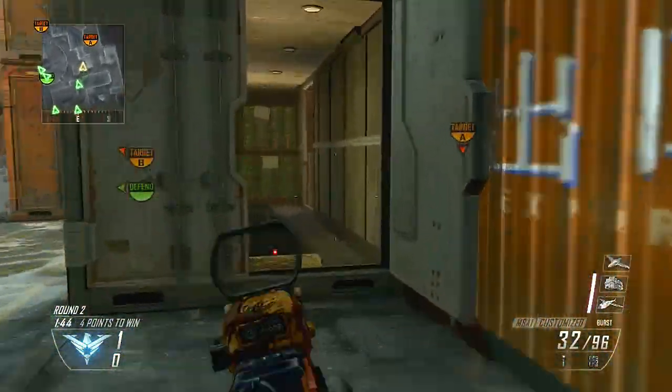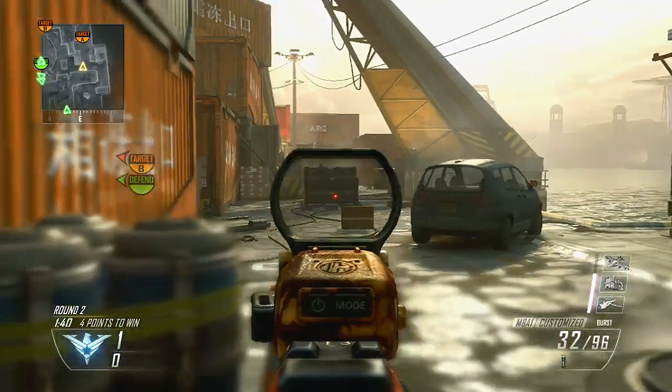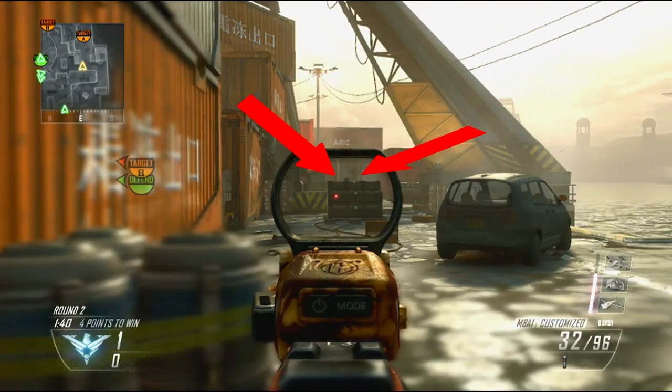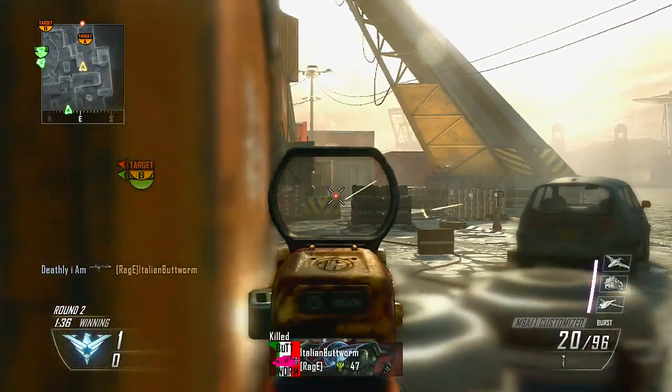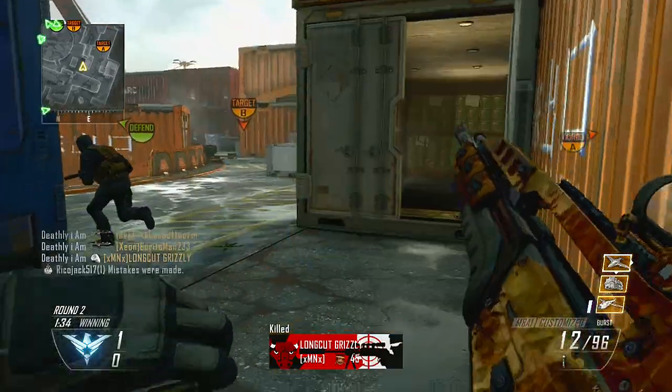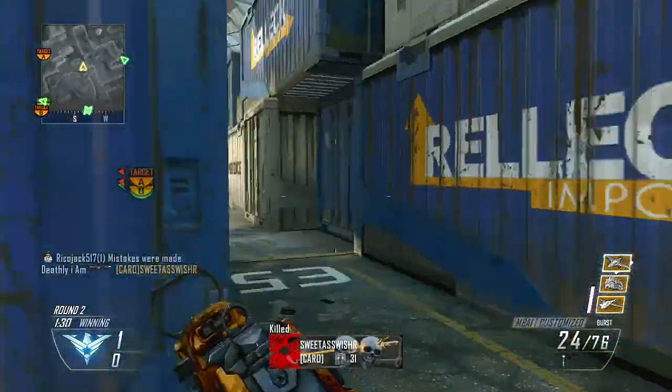Luckily nobody is over there, so I'm able to push straight up to the bomb, which is usually what I like to do for my initial rush. I find a guy, jump out, and I see two — but luckily there's a third by the barrel in the back. I patiently pick these guys off as they stick their heads up: boom, there's the triple. And this guy runs right in front of me, giving me my quad.